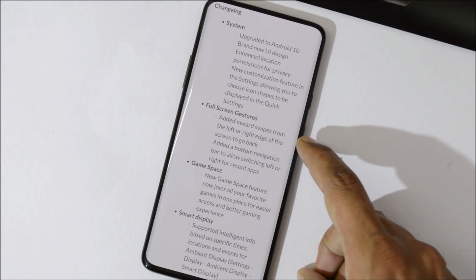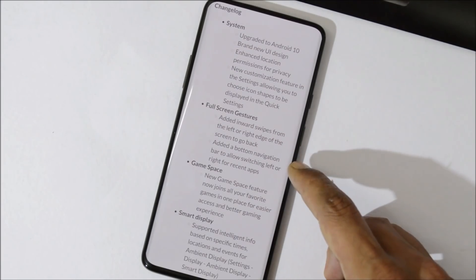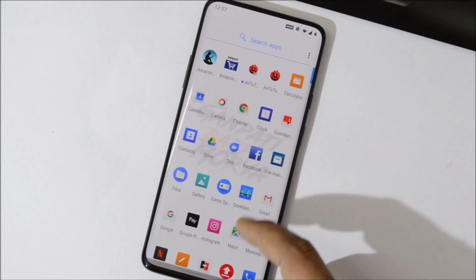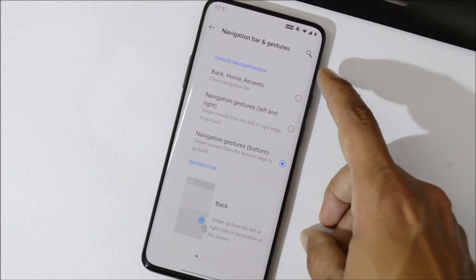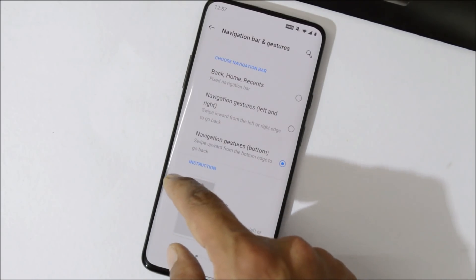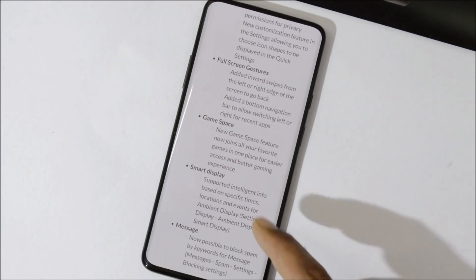Moving on to full screen gestures: they added an inward swipe from the left or right edge of the screen to go back. They also added a bottom navigation bar to allow switching left or right between recent apps. The navigation gestures can be found inside Settings > Buttons and Gestures > Navigation Bar and Gestures. The gestures are similar to Pixel devices but look more like MIUI.